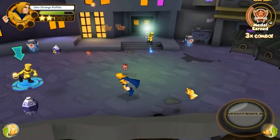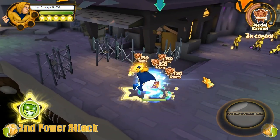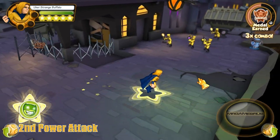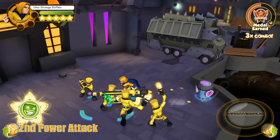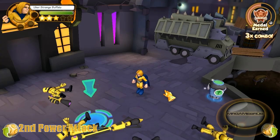Now let's perform his second power attack. He does a super spin, knocking down nearby enemies. Let's spin to win — let's have a spinning good time. And they're all knocked down like so.